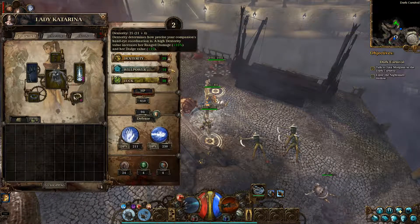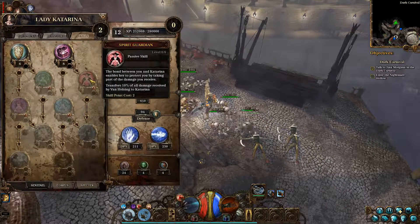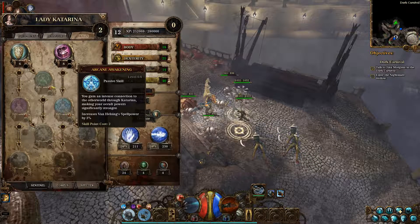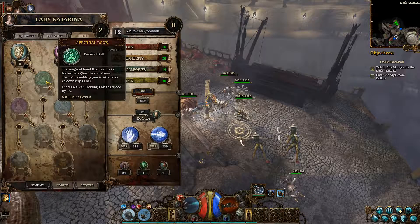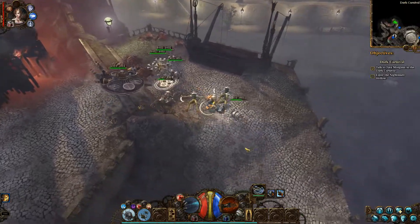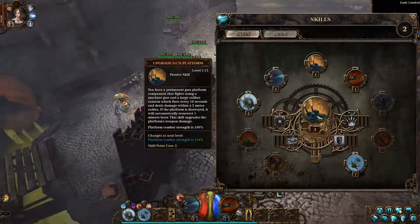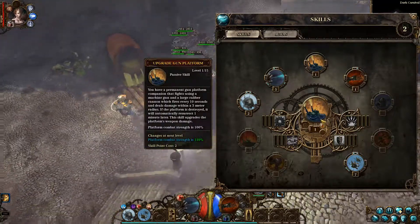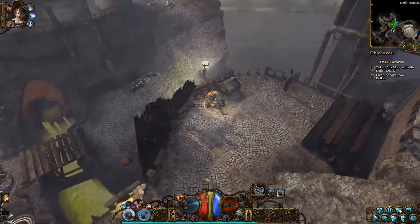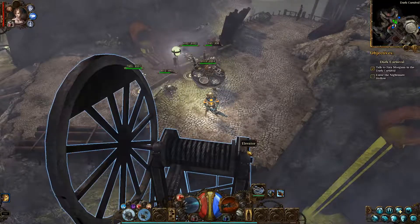It doesn't hurt you for doing it in the wrong order or anything, which is good. Which one increases my attack speed? That's the one that I want, at least until we hit level 20. We need to go down this elevator, so I need to summon it first.